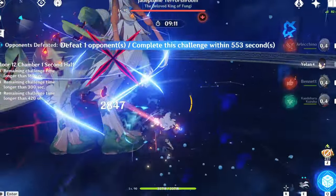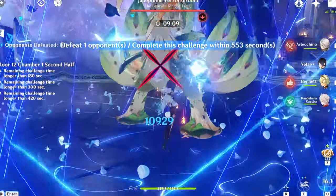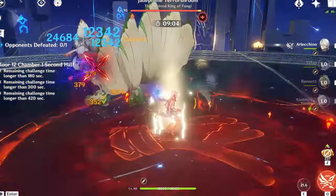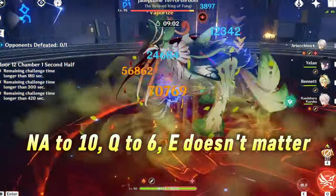Arlachino uses brand new weekly burst materials, so it's very important to prioritize her talents properly. Almost all of her damage comes from her normal attacks, so force prioritize crowning this talent.